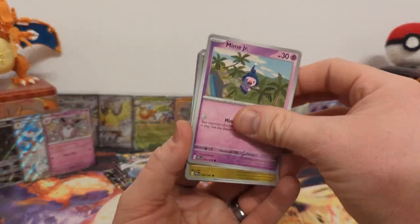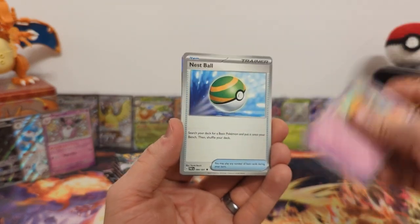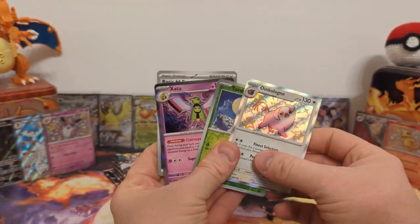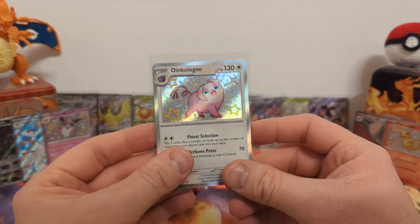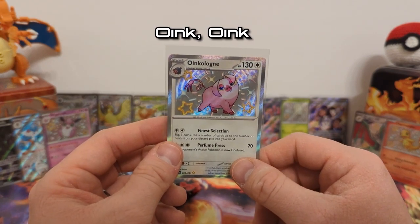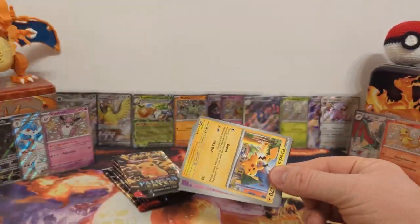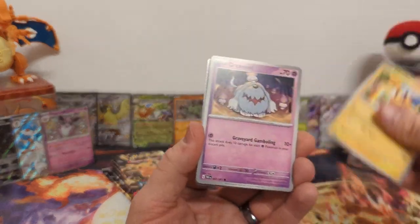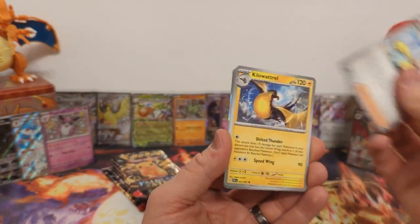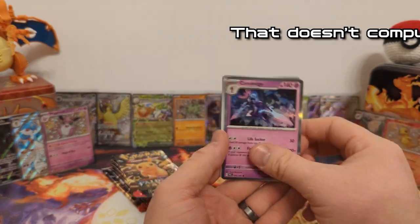Pack one: Mime Jr., Noibat, Chimecho, Gastly, Nemona's Backpack, Dachsbun, Nest Ball, Oinkoleon baby shiny, Toedscool, and Zatu regular holo. I'm going to say that is the most pig-like looking pig Pokémon they've done — that is just a pig. Pack two: Kilowattrel reverse, Chinchou reverse, and Ceruledge regular holo. Pack three: Nemona's Backpack, Haunter reverse, Primeape reverse, and Iron Treads EX — so there's one of the regular EXs.